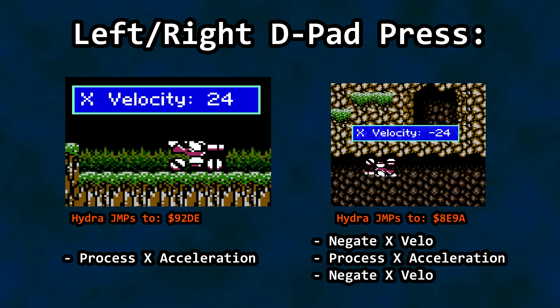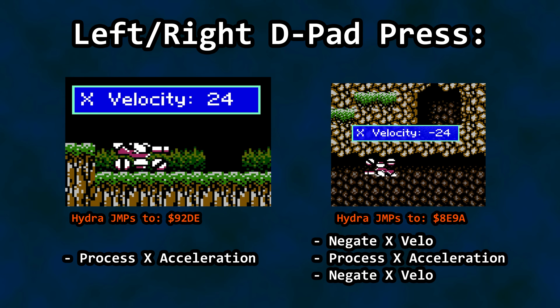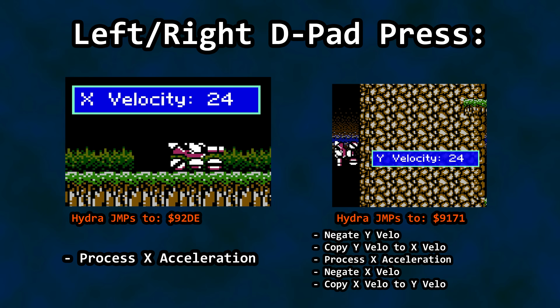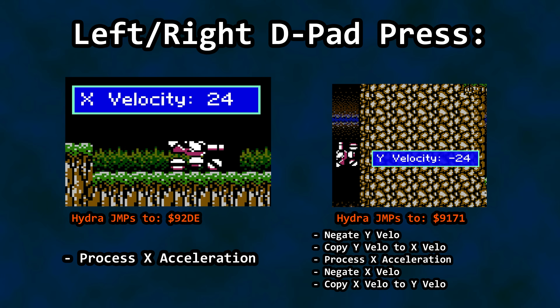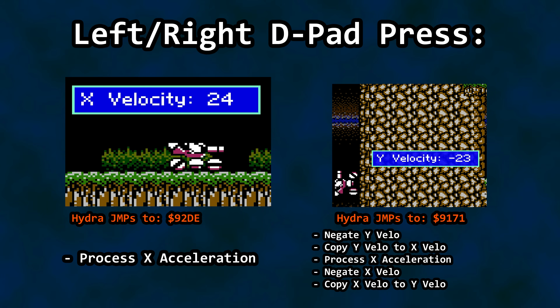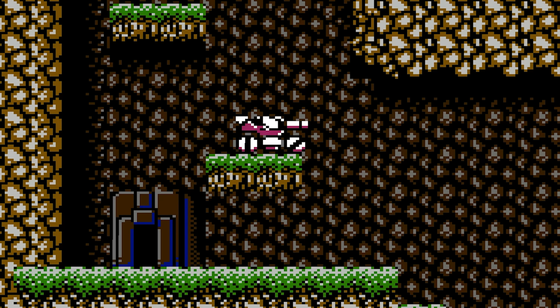The same function handles both top and right-side travel using a sneaky substitution before and after the function call. When the tank is underneath the tile, it negates the horizontal acceleration before calling the acceleration function in order to reverse the controls. When on the left side, it does a combination of substitution and reversal. With the updated acceleration value in the proper place, movement processing, graphics, and more take it from there — a simple value tweak before a standard subroutine lets the same code handle input and acceleration regardless of the tank's orientation.